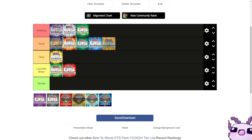Next up we have OTS 12, one of the top-tier OTS packs in existence. The ultimate rares were Chaos Dragon Levianeer, Twin Twisters, and Solemn Judgment — two meta staples everyone wanted, and Chaos Dragon Levianeer for the Dragon players.